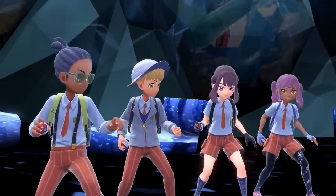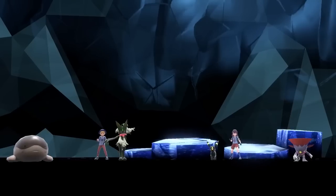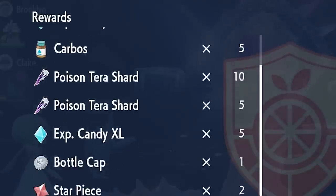Tera raids alongside shiny hunting is probably one of the biggest post-game features in Scarlet and Violet, offering exclusive item drops like Herba Mystica, Ability Patches, Tera Shards, Candies, and an array of high-level Pokémon with a multitude of different Tera types.